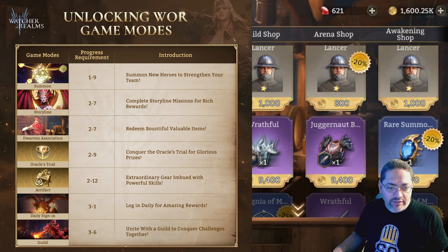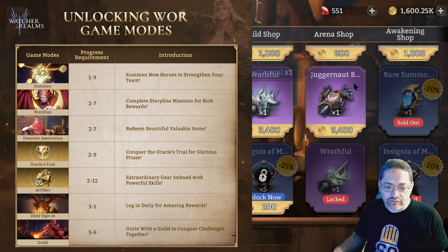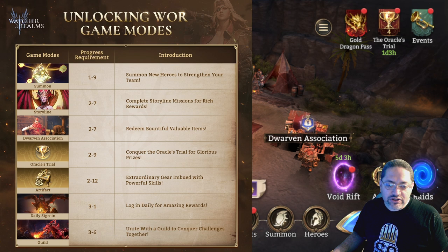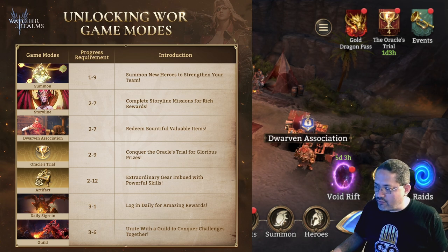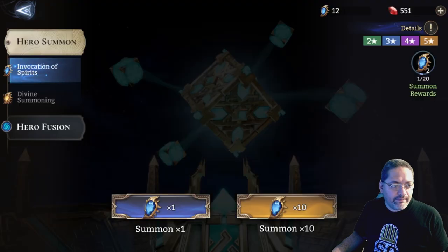You'll also be unlocking the Dwarves Association, which is a place where you'll be able to buy items you need to level up and strengthen your champions. Eventually you're going to unlock the Guild option, join a guild, tackle the dragon, and start collecting rewards there as well.